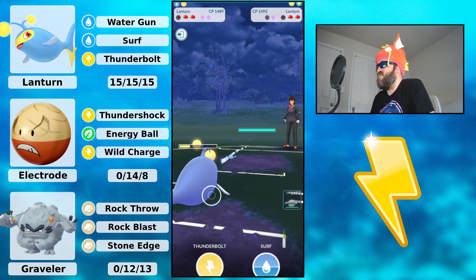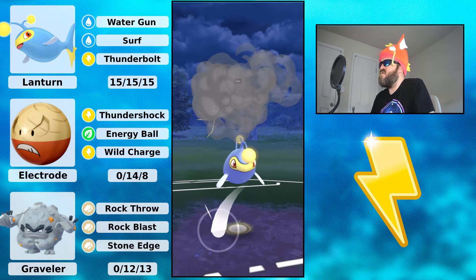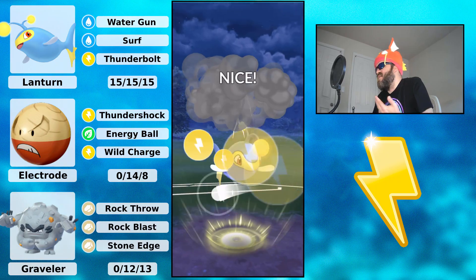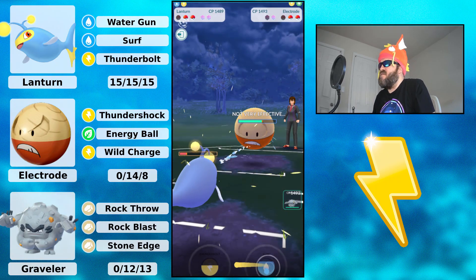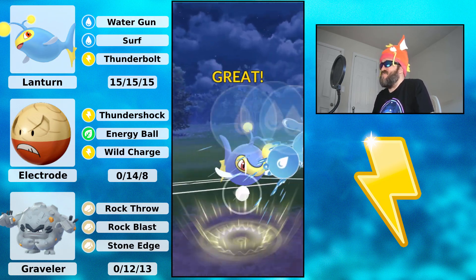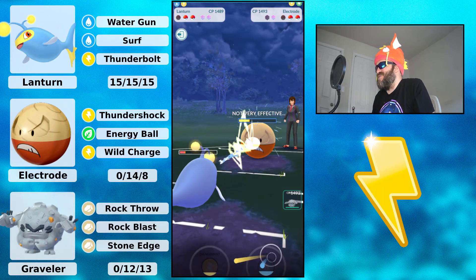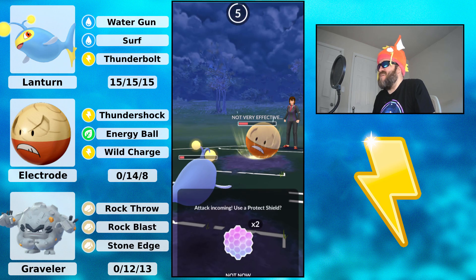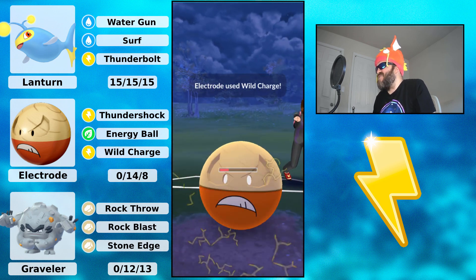I bring in my own Lantern and farm down. My opponent brings in Hisuian Electrode, and I go for Thunderbolt — which is a mistake. Thunderbolt is double-resisted; Energy Ball is only single-resisted. I always forget that. You definitely want to go for Surf, the single-resisted move, against Hisuian Electrode.